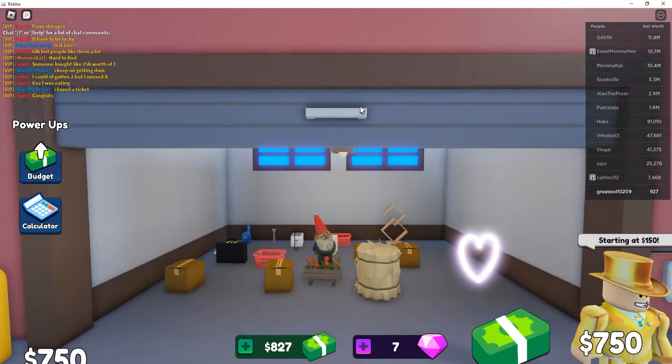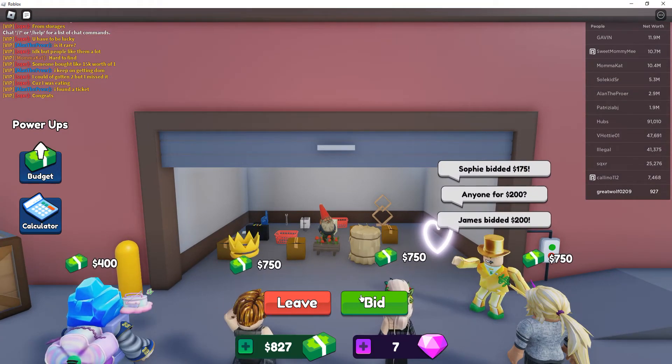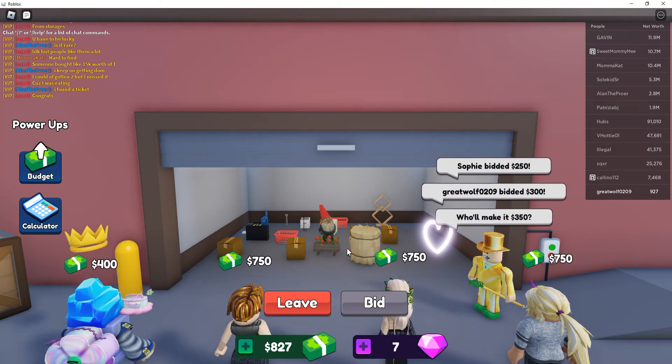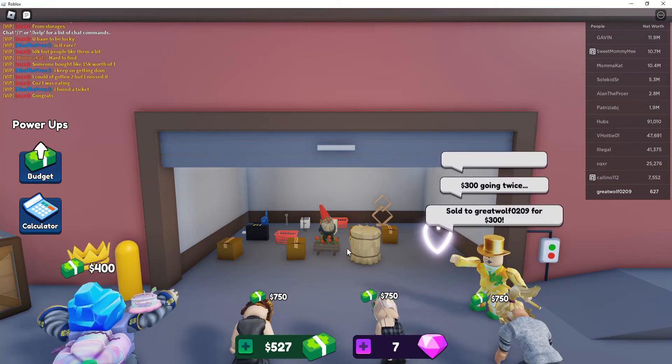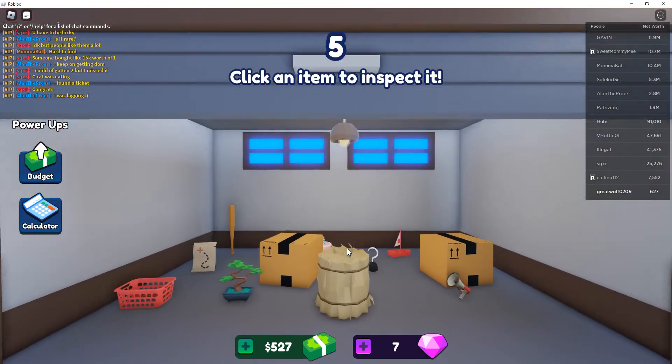That's good — 150. 175, 200 — I'll do 300. Going once, going twice. Yes! Again — now I'm winning this dude! Okay, click an item to expect it again.